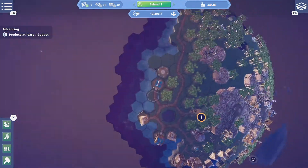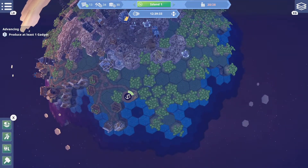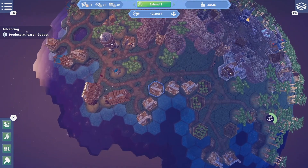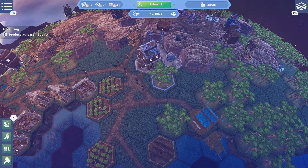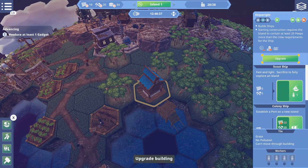We'll get a scout ship. It'd be cool to get like a snowy planet or a snow island. There's a snowy continent on our first planet but it's mostly uninhabitable — we're not going to be doing anything with that.